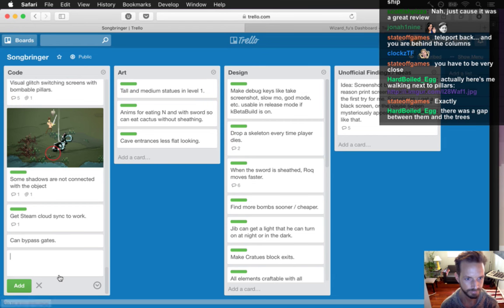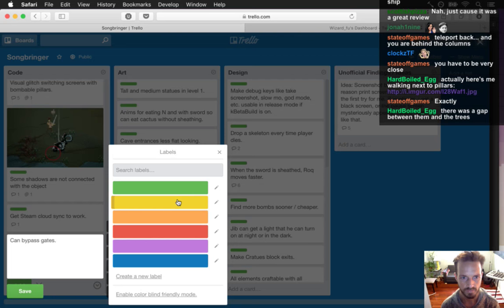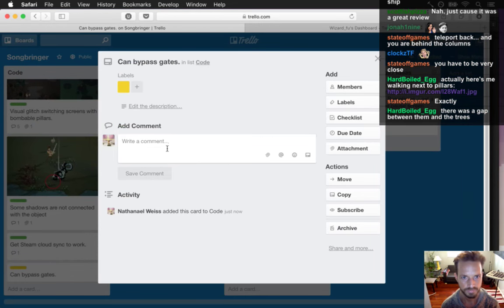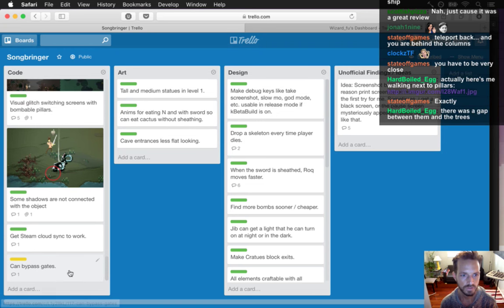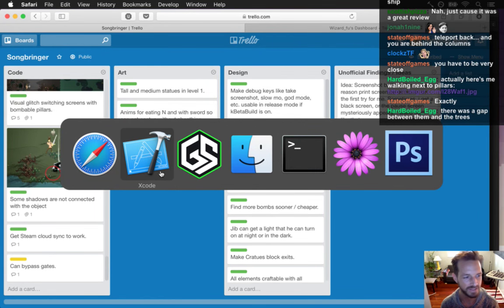You can bypass gates - stand really close to bombable pillars, use teleport, then return. I understand what's going on: there's a function in the code that puts you in a good position, and since you're so close to those pillars, when it comes back to that area it tries to put you in a good position again, realizes you're too close, and then puts you past them. I'll add that to the Trello. It's a kind of cool bug.